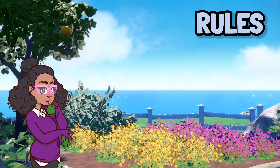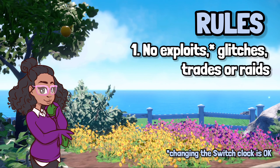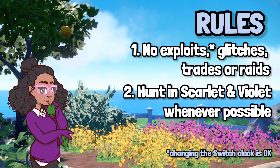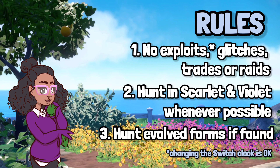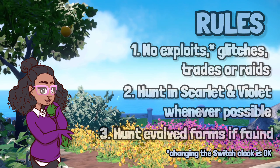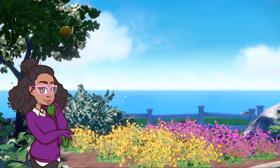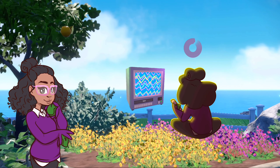Here's my rule rundown. Number 1: No exploits, glitches, trades, or raids — unless they're my own. Number 2: If it's possible to catch in Scarlet and Violet, do so — Paldean Fates is a Scarlet and Violet expansion, after all. Number 3: If the Shiny I pull is an evolved form, then that's the Shiny I need to hunt. The only exceptions are if the form can't be Shiny hunted. I'm going to be running a timer to see just how many hours it takes to Shiny hunt my way through a Paldean Fates ETB.